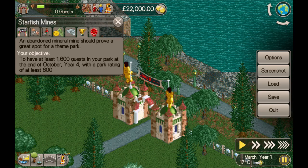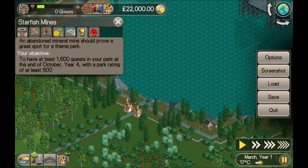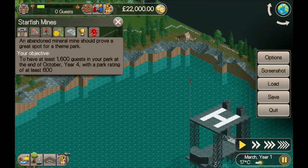Hey guys, welcome back. My name's Stu and this is Starfish Mines for RollerCoaster Tycoon Classic, part 11 of the VJ scenario pack. An abandoned mineral mine should prove a great spot for a theme park. Your objective: to have 1600 guests in your park at the end of October, with a park rating of at least 600.